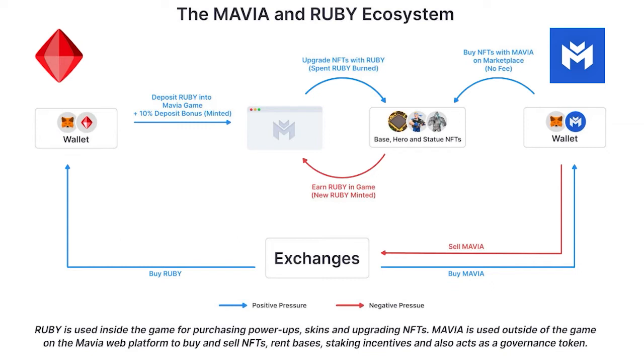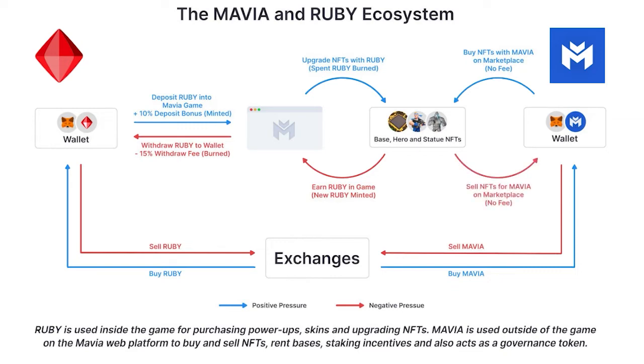If ever the need arises, you can withdraw your Ruby and sell it on the exchange. However, to encourage the use of Ruby in-game, the Mavia team has implemented a 15% withdraw fee which will auto-burn upon withdrawal. This fee only applies to the withdrawal of Ruby from in-game. If you decide to sell your NFT assets, you can do so on the marketplace for no fee in exchange for the Mavia token. This system is by far the best I've seen. Mavia is addressing inherent issues in current play-to-earn titles by encouraging the reinvestment of Ruby into game assets, simultaneously addressing token inflation while allowing players to increase the value of their NFT assets. This should keep liquidity within the game but also provide a path to exit if desired.